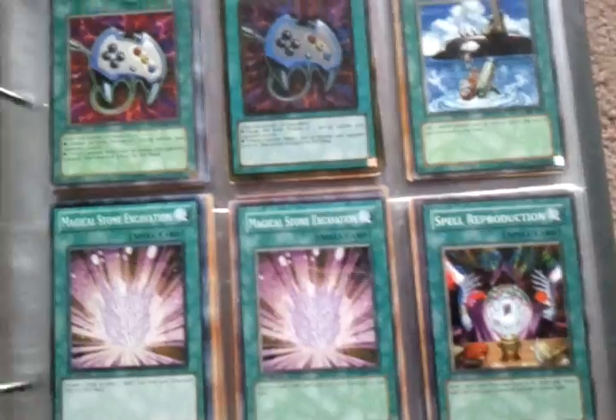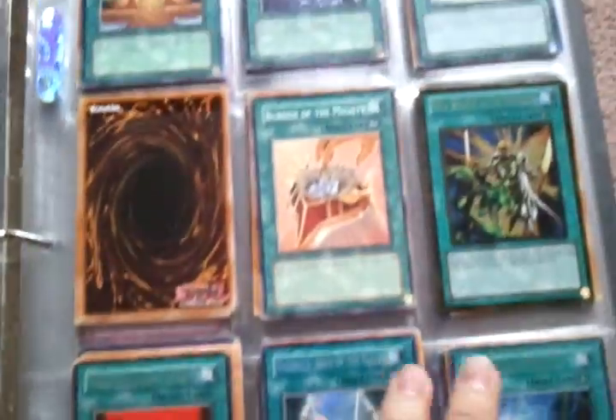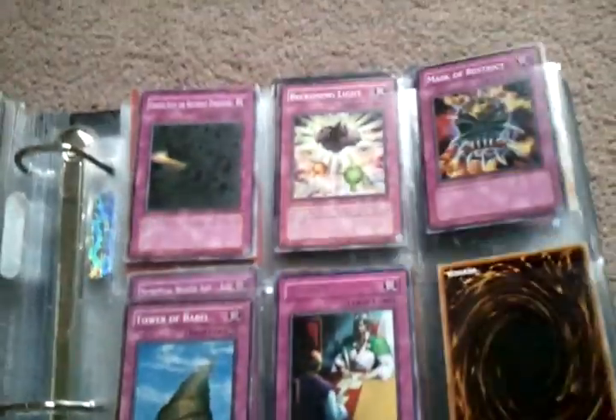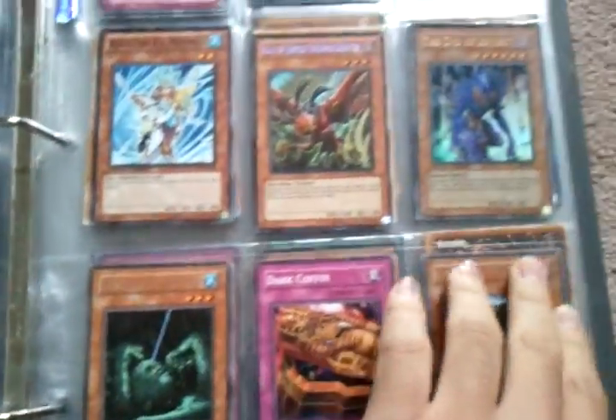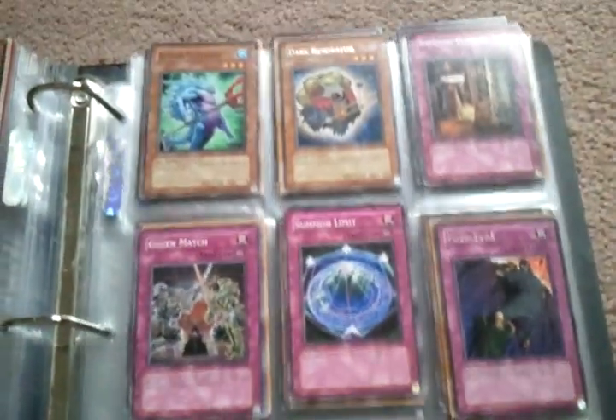Ultra Barbaros. Two gold E-Cons. Oh, that's an ultra - three Alias, one of them is super. Two copies of Alternate Blue-Eyes.